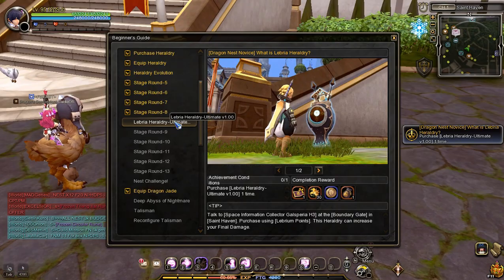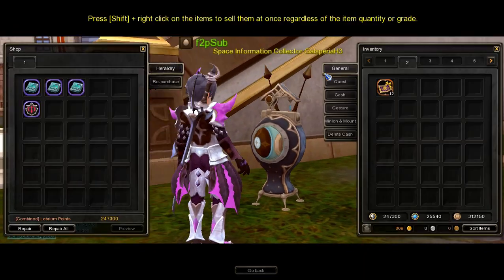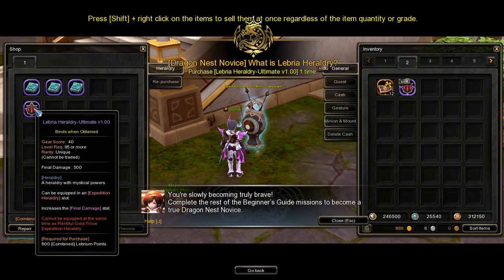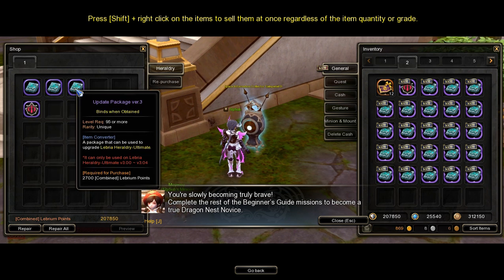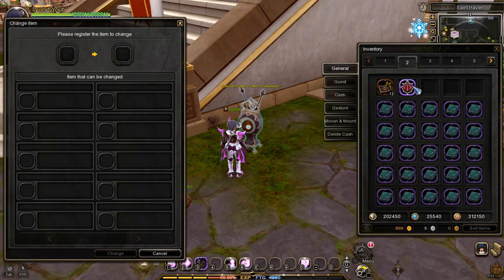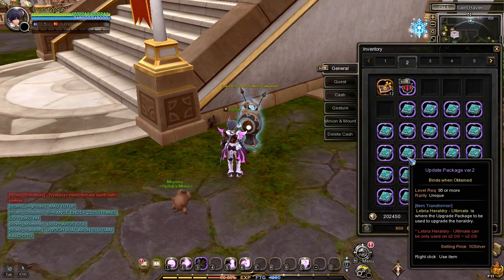The next task is to get the Libria Ultimate Heraldry. The Libria Ultimate Heraldry Store is located in Saint Haven — go and talk to Space Information Collector Galsperia H3, select Libria Store, and buy the Libria Ultimate Heraldry. To upgrade it, you'll have to buy 10 Update Package Version 1, 10 Update Package Version 2, and 5 Update Package Version 3. Right-click on each Update Package and right-click the Libria Ultimate Heraldry, then press Change to upgrade it. Make sure to start with Version 1 before using Version 2 and 3.